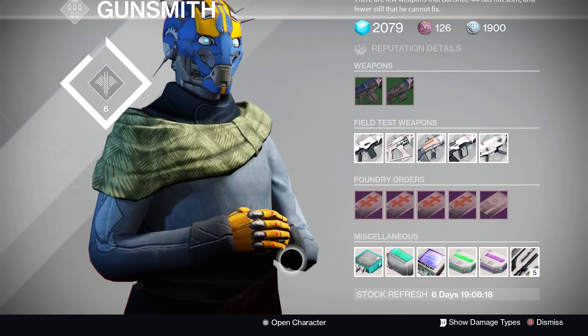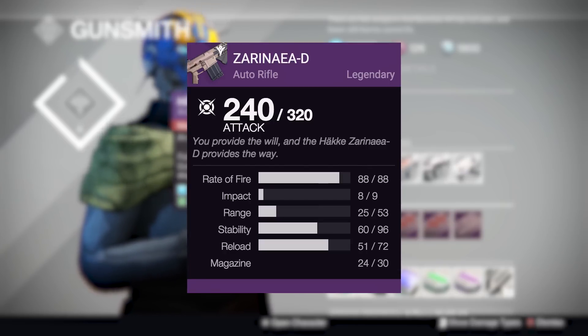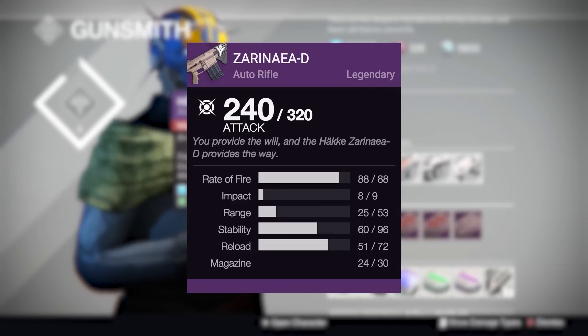Okay, so we're on to our main foundry orders now, starting with the Zarinia D from Hoxis. This gun is actually not a bad auto rifle — it's actually a really low impact one, which does kind of weigh against it. But low impact, high rate of fire auto rifles are actually better now than they ever have been before. Still not the best and can be easily beaten by other guns, but it's still pretty fun to use. If you are good with this archetype, you can pretty much mow anybody down. The only thing I'd suggest looking for is stability and maybe a little bit more magazine size.